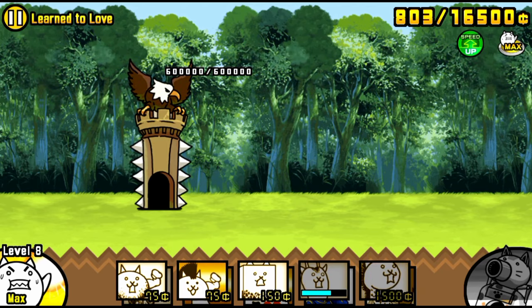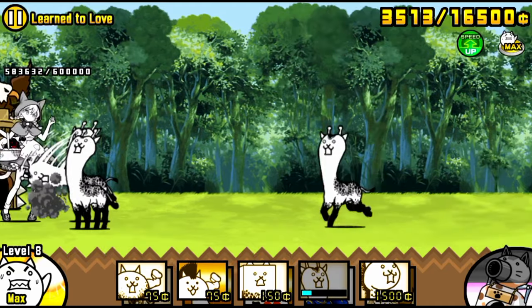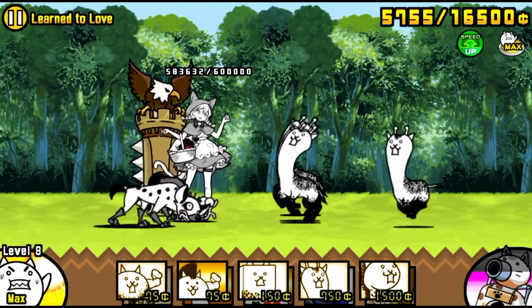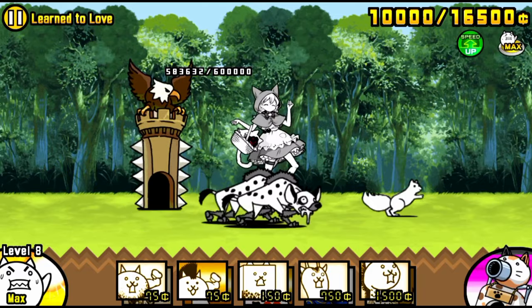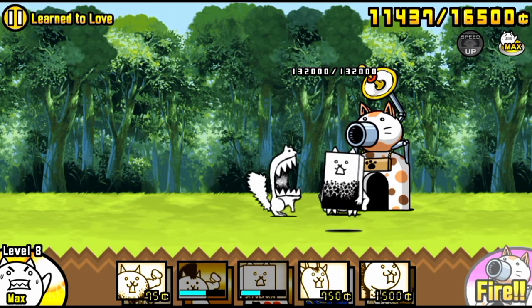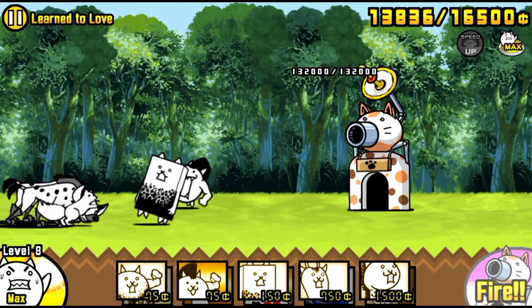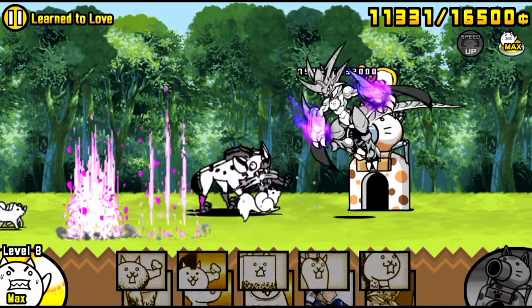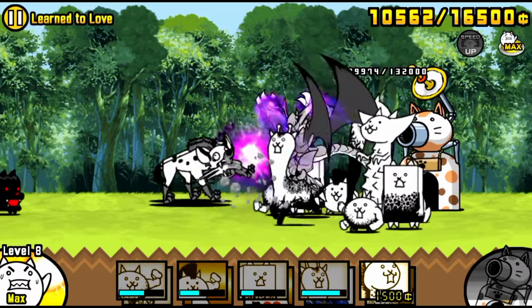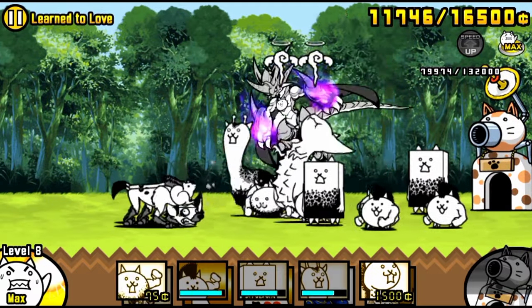Now we're going through it again with the gacha lineup. We made one change: bringing an uber, which will help deal with the Noirs quicker. Same thing in the beginning — wait until two hyenas are stacked up, lure them, then get them out as fast as possible. Bahamut is the way to go: let them hit the base so they sync up, cat cannon, then Bahamut, crazed giraffe right after, and send out crazed girls for support to handle dark doges and anything else.